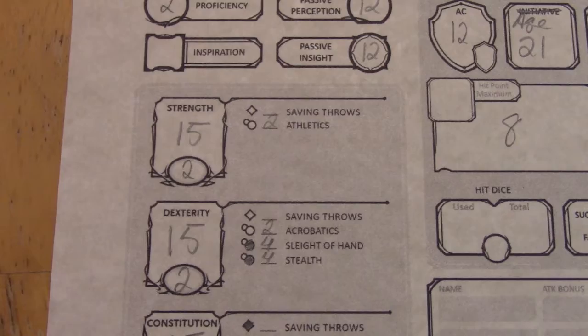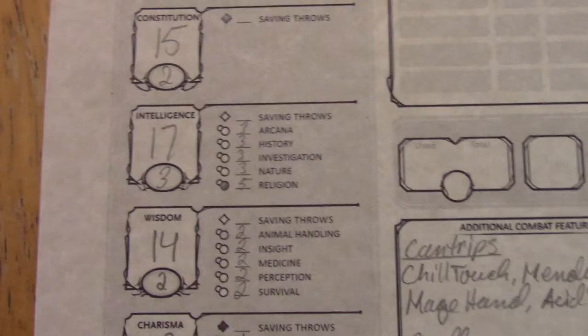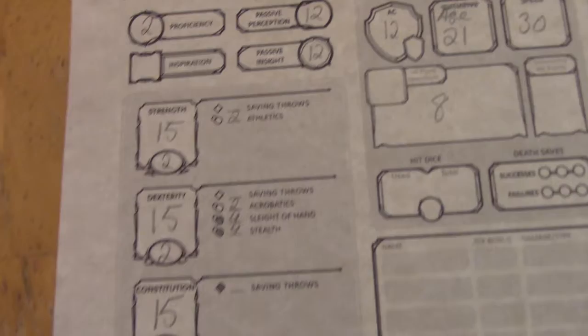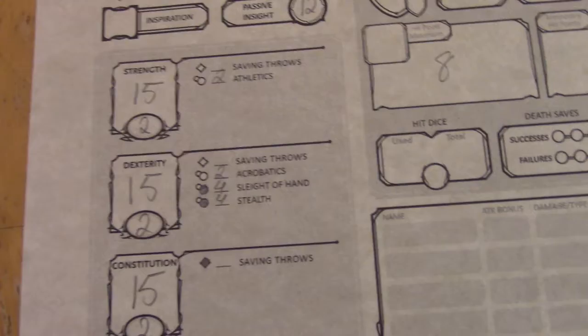His stats are as follows: 15 Strength, 15 Dexterity, 15 Constitution, 17 Intelligence, 14 Wisdom, and the stat that is most important for a sorcerer — drum roll please — 12. Yes, we have a whopping 12 for his Charisma. How I did that was I rolled the stats and then rolled randomly to see which stat value would go into which stat, starting with the highest and going on down. Charisma was the last one to get filled, so it got the lowest amount.